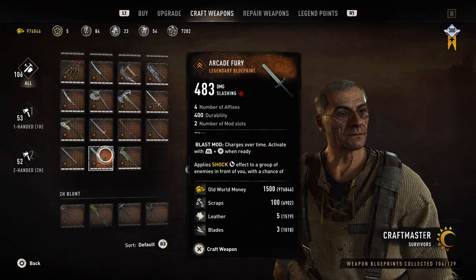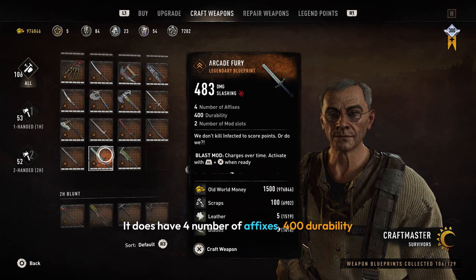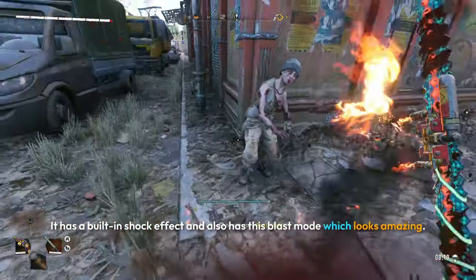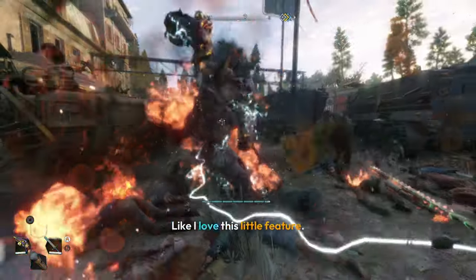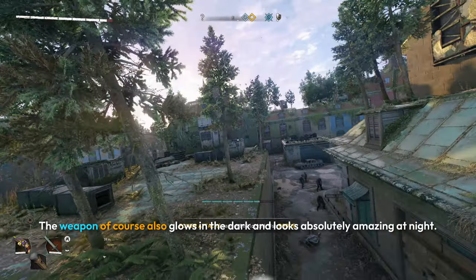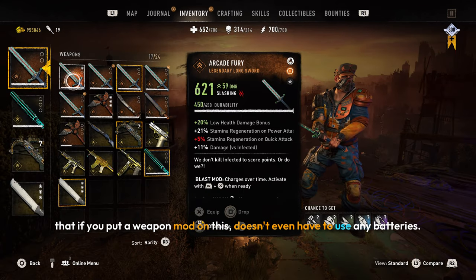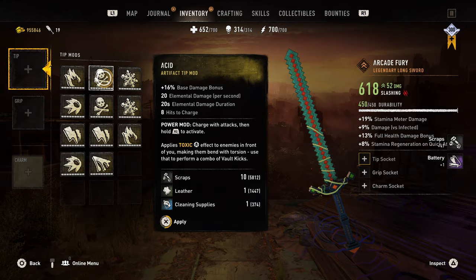Next up, we have the Arcade Fury weapon. Here I have the blueprint fully upgraded, and in terms of damage it doesn't really do a lot. It does have 4 affixes, 400 durability, and 2 mod slots you can use to upgrade the damage. It has a built-in shock effect and also this blast mode, which looks amazing — it does this little pixelated kind of blast, which is very unique and very cool. The weapon also glows in the dark and looks absolutely amazing at night. And for those of you who don't know, if you put a weapon mod on this, it doesn't even have to use any batteries — just put a weapon mod, and when you dismantle the weapon, there's a chance you can get batteries back.